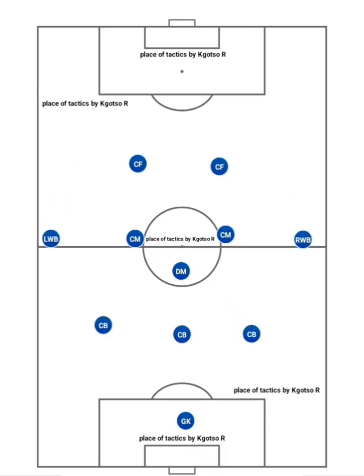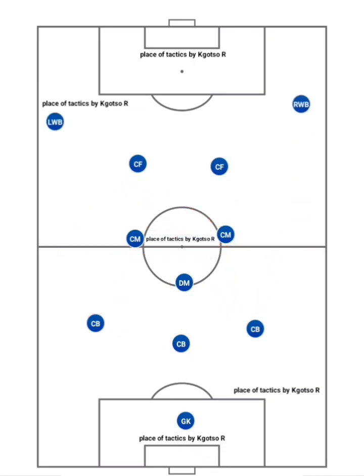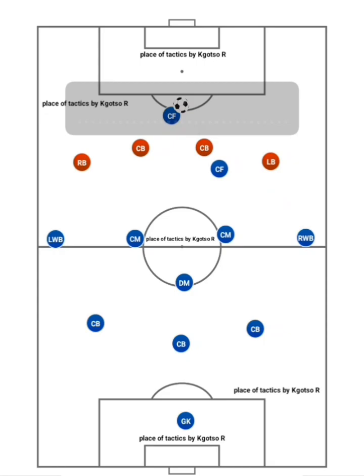As the wing backs are usually the widest players, their aim is to stretch the pitch, provide the team with width, and give a passing option for the team to build up and progress around the opposition. They will then need to get into advanced positions to put crosses into the penalty area.